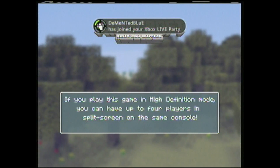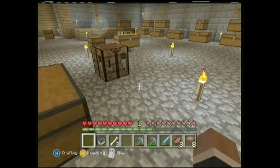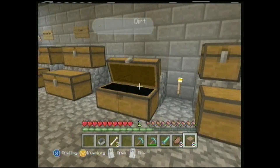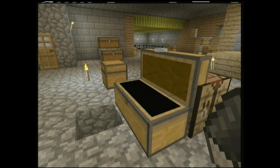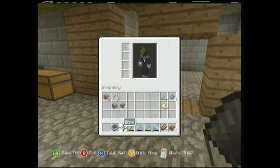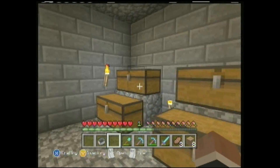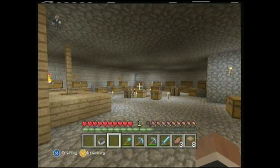Hey guys, welcome back to another Minecraft episode. Today I believe we have Demented Blue and we might — I'm not sure. I just basically wanted to show you guys the map, and then we're gonna make a house. There's only like one other island that we have to work with. We're gonna go build a house on that island. I think this is our netherrack room — you'll see we got a crazy amount of netherrack.